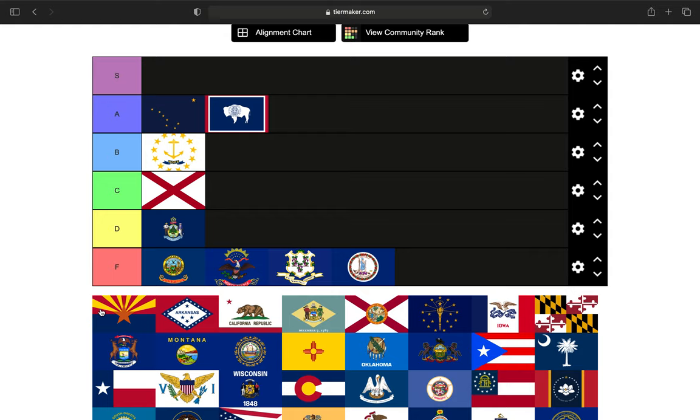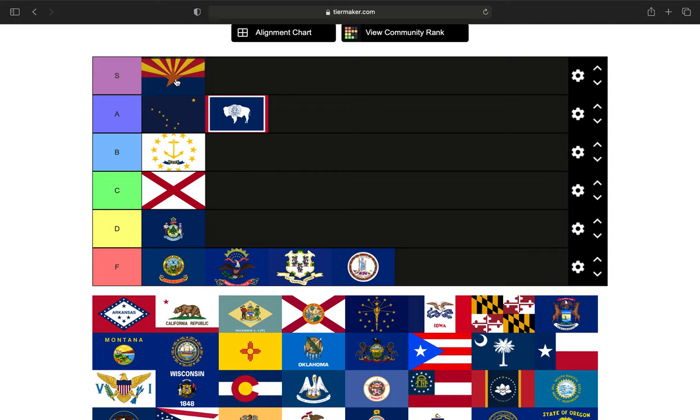Next is going to be our first S tier, and that is the state of Arizona. Arizona has a beautiful state flag — just absolutely gorgeous. It features a star with 13 rays of red and yellow. The red and yellow represent the picturesque landscape, and the copper-colored star signifies that Arizona produces more copper than any other state. Arizona is our first S tier — just an absolutely beautiful flag.